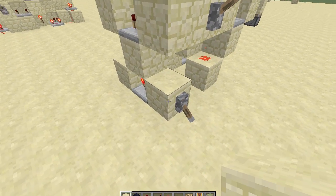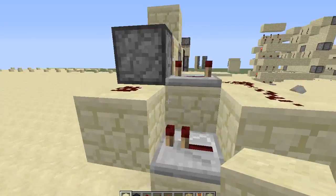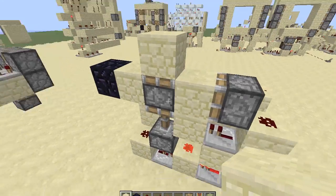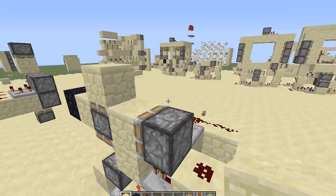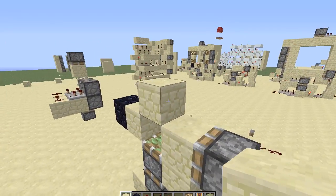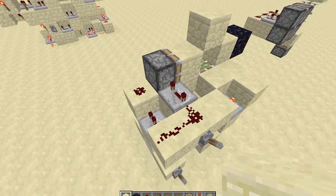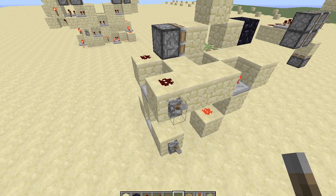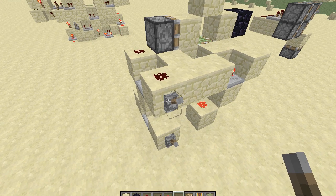So, flip this lever here first. That's going to push up this bottom piston here. This piston won't actually pull back this block, so that leaves that block stranded up there. Now what we're going to do — let's actually delete that for now — so what this system does: